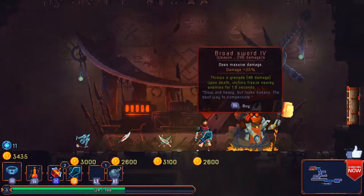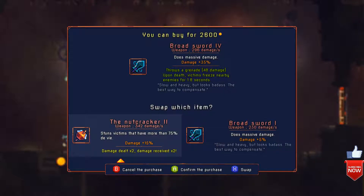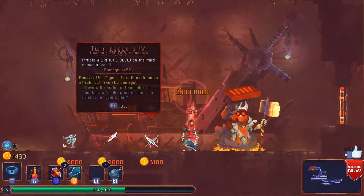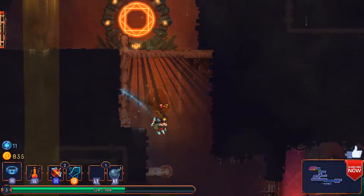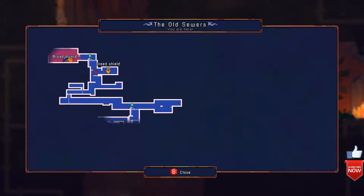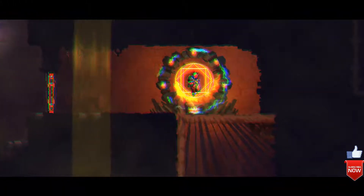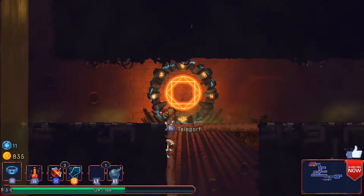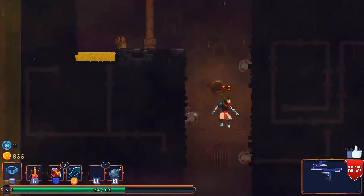What do we got here? The Broadsword IV — what one do I have? Broadsword I. So yeah, I mean it makes sense, right? It drops a bomb as well, which is pretty cool. So let's take a shortcut here — let's grab the teleporter. Let's be a little bit lazy and grab the teleporter down here. Well, I suppose not lazy — they're there for a reason.